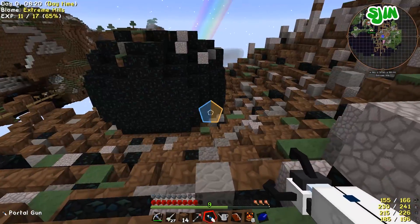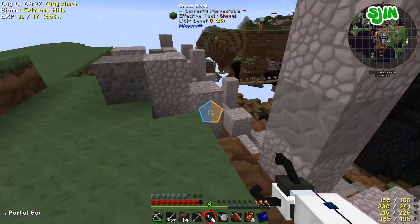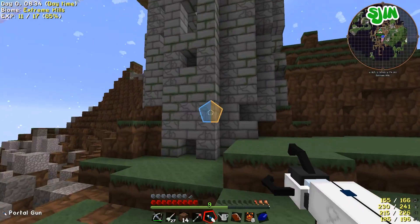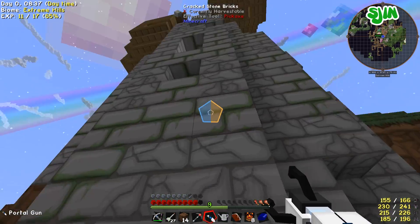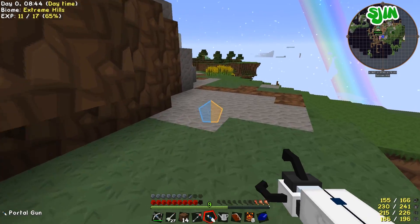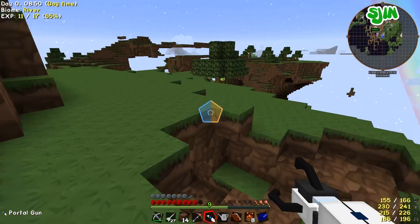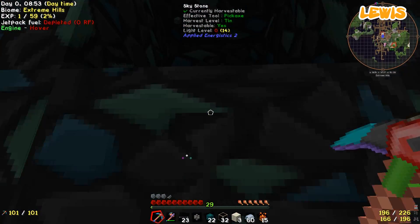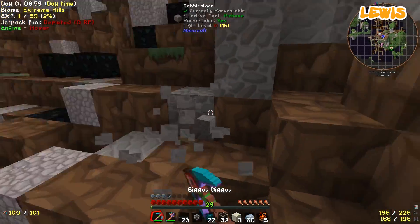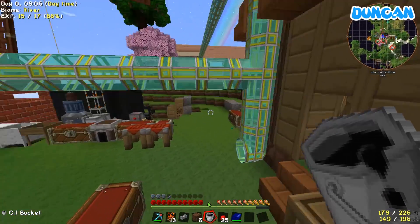Oh my god, you're a genius! Holy shit — we don't even have to cheat. This is quite an adventure. Well, I cheated to teleport over to you, but the portal gun is legit. This big structure here probably has tricks and traps inside it. I'll just start digging into this meteorite. I can't believe you found another meteorite — this is amazing. I need oil. Let me know if you see any because I don't think there's much left here.